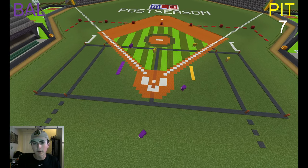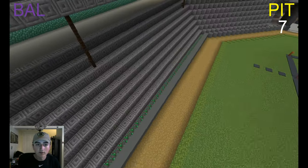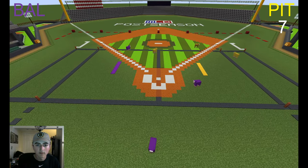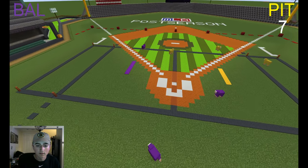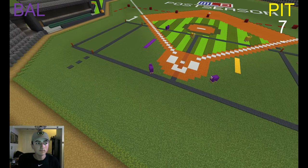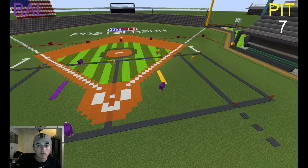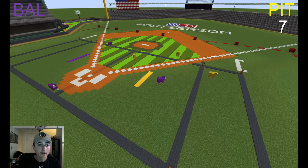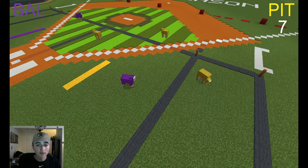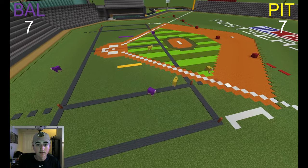Ravens looking to do something to tie it up. One guy's out of bounds, looking into the stands. Ravens still looking to tie the game — he can tie it with a touchdown. I think he might go — he's going — Touchdown Ravens! The score is now tied, seven to seven.